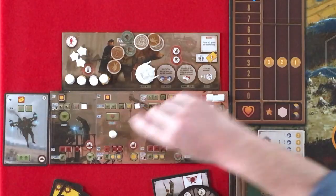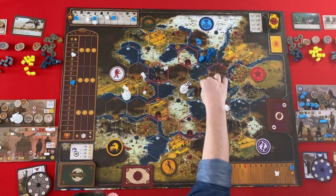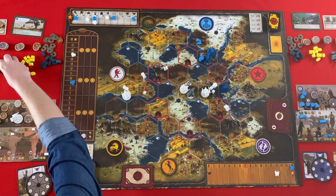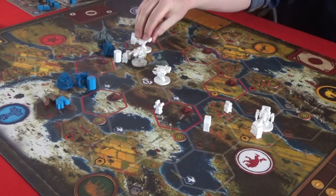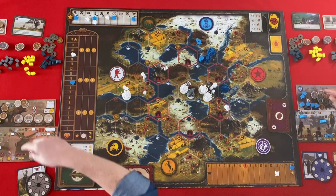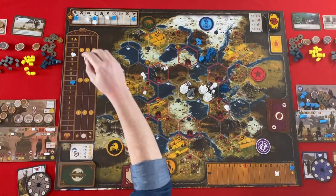I'll pay one to bolster — one, two, three. That gives me one popularity and three power. And then I can use my three metal here to deploy a mech. We'll go there — that gives you a coin. And I get three coins. And that's my final mech, so that's a star!